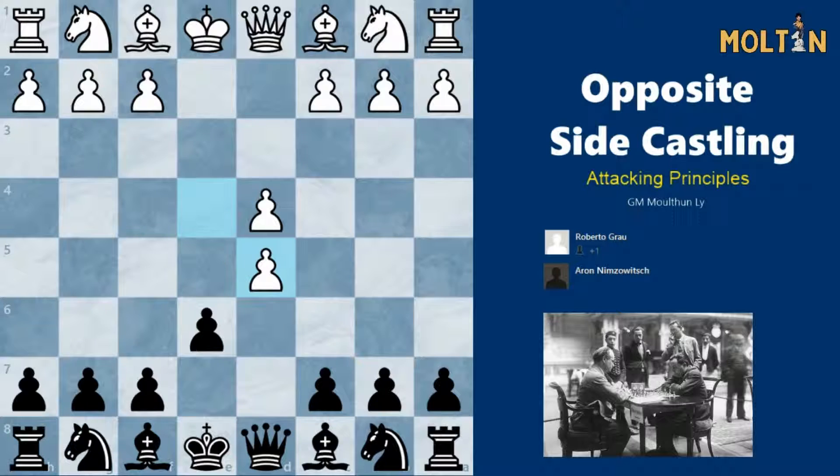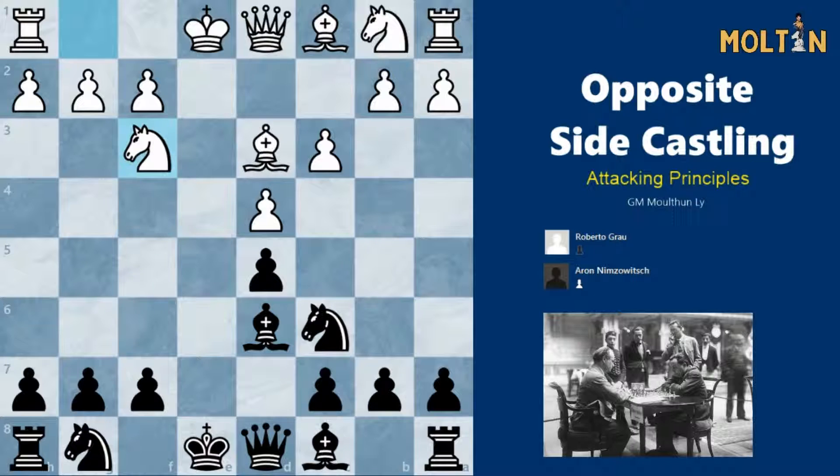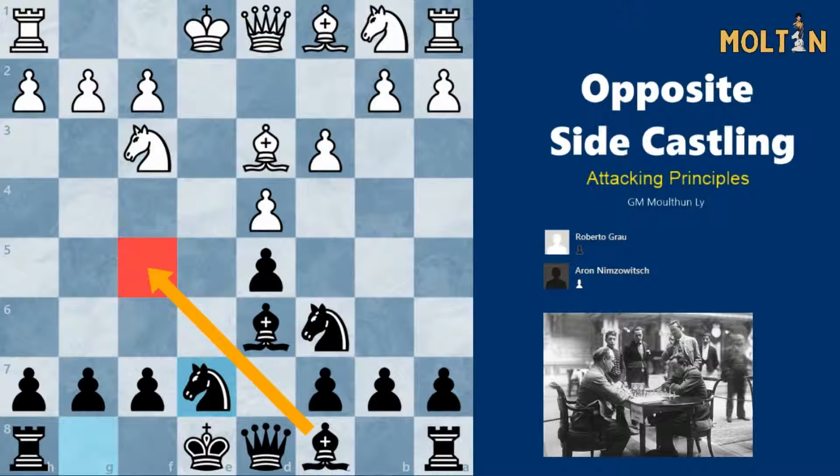White has a number of choices but went for the exchange variation which isn't the most dangerous since it frees up the problem French bishop on c8. Bishop d3, black has a number of options but he went for knight c6, c3, bishop d6, simply developing pieces at this point. Black needs to develop the knight on g8. He can go to f6 but he wants to leave the option of pushing the f pawn and also wants to avoid the pin on g5. Instead he goes Ne7, also hinting at the option of trading off light squared bishops which is one of white's most important attacking pieces in this position.